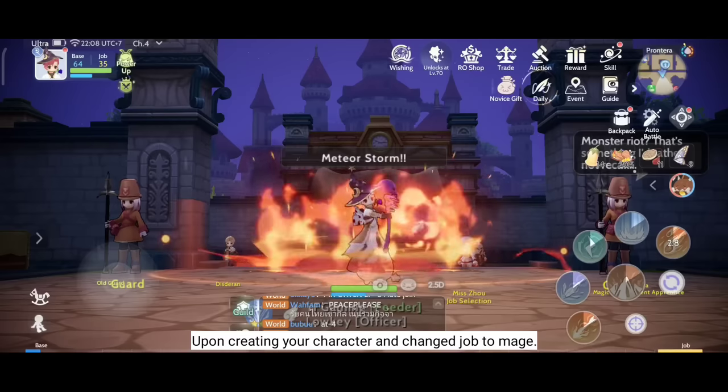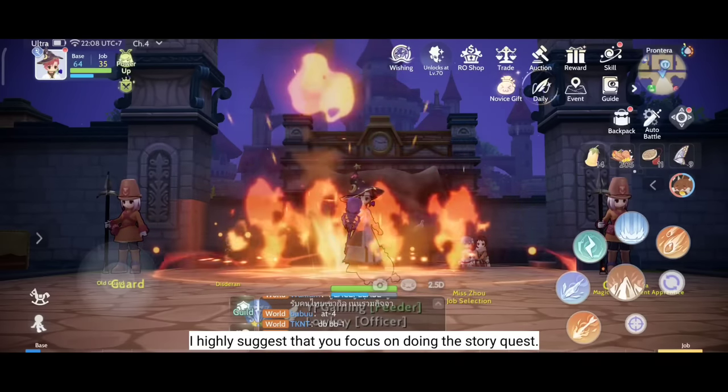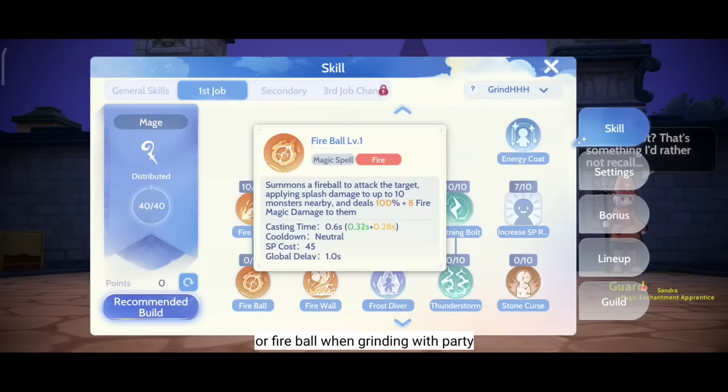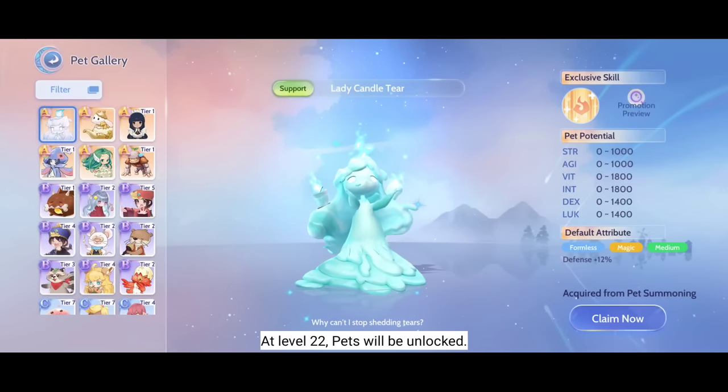Upon creating your character and changing job to Mage, I highly suggest that you focus on doing the story quest. The skill you should focus on for now is Soul Strike or Fireball when grinding with a party, then putting all your stats on Intelligence. At level 22, pets will be unlocked.